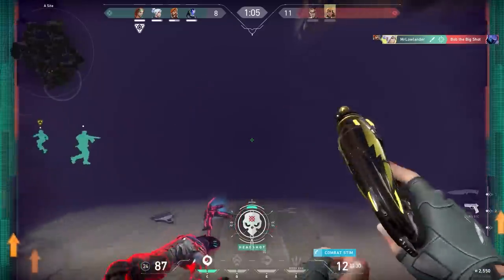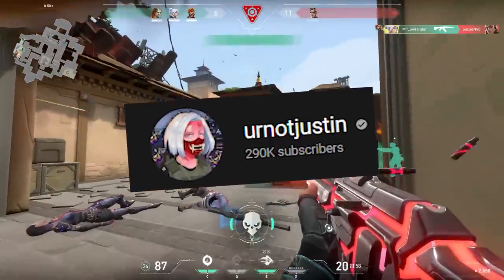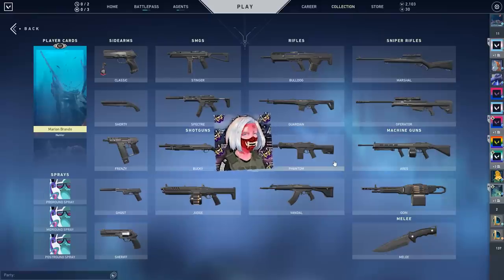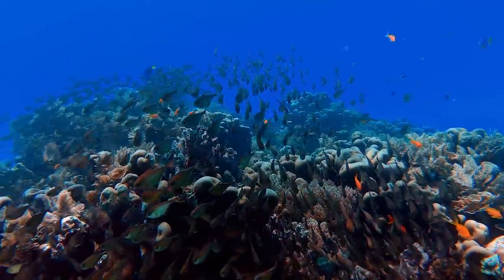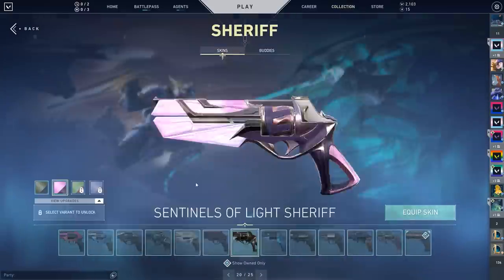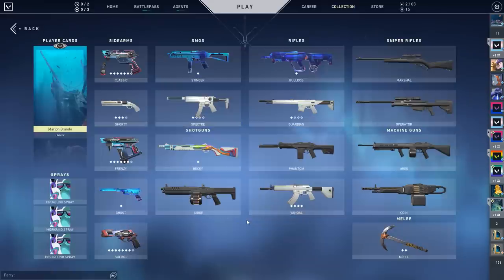I know a guy who has all the skins you can buy in Valorant. When he opens the shop, he gets a special message. I'm talking about You're Not Justin, of course. So I asked him to also create a Lowlander collection. He is a billionaire oil tycoon — You're Not Justin — and he's here to help out Mr. Lowlander with an aquatic-themed collection. He even put down an extra $100 to buy all the Radionite for some of these skins. This man is insane. And here's what he came up with.